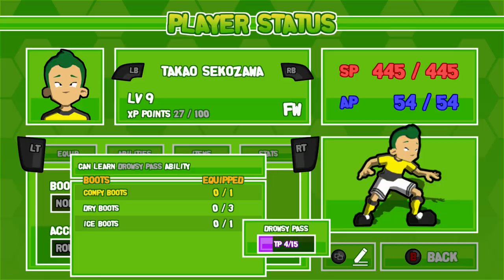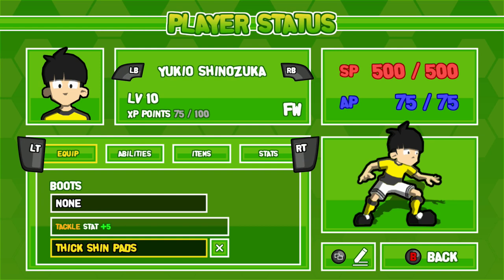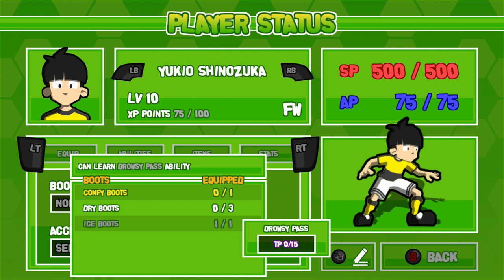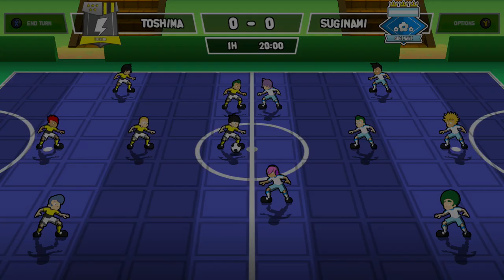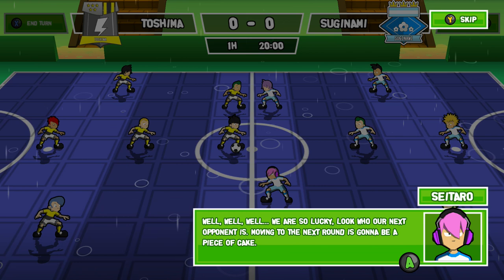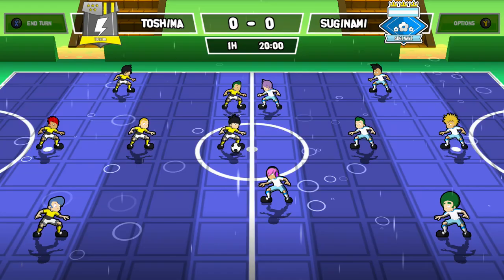After the third match, you will be faced against these ninja guys — Tsukinami. You want the dry boots because it's going to be raining. With the dry boots, rain will not have any impact. Switch to dry boots just for this match. These guys have all been practicing in the rain so they will be very aggressive — they will not just be passive and skip the turn. You'll have to steal the ball and then go to the corner.